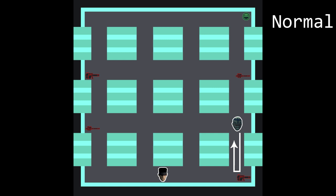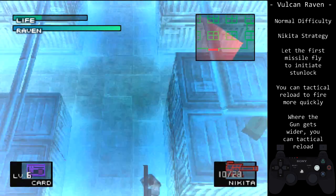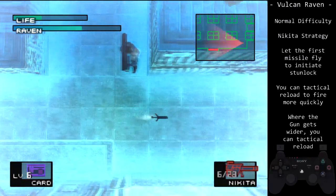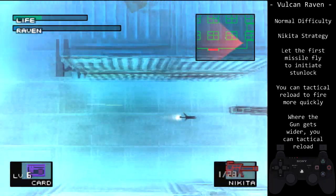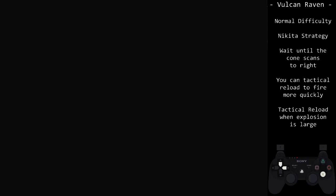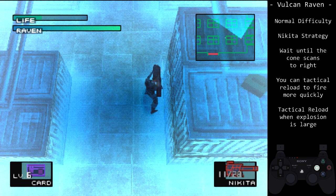On normal, Raven starts on the right side, moving down only to turn around. We can initiate the loop very quickly. Go to the bottom left corner of the box to your right, then fire a missile straight down. This will initiate the loop, as Raven will shoot down that missile, then begin the loop. Due to the positioning, we can tactical reload earlier than on easy, but this is a small optimization. We can start the same approach with a grenade, throwing at the corner of the box, which complicates the start but saves a few seconds. Alternatively, we can wait for Raven to walk back up — wait until the cone moves to the right, then fire. I do not recommend this approach, only as a backup; however, it does save a Nikita missile compared to the fastest strategy.